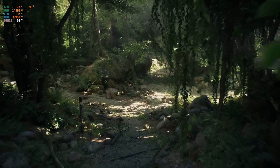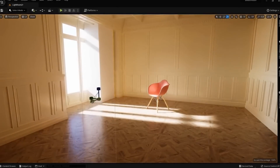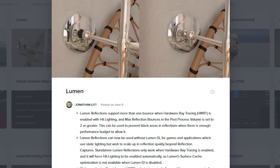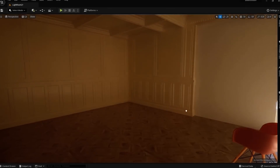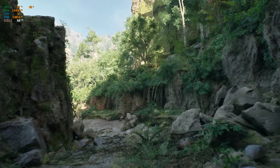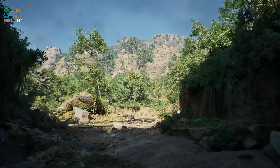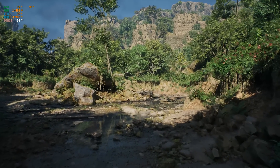Lumen is also getting a couple of new updates in 5.3. Lumen reflections now support more than one bounce when hardware ray tracing is enabled with hit lighting and max reflection bounces in the post process volume set to two or greater. This can be used to prevent black areas in reflections when there is enough performance budget, as you can see in the image. Lumen reflections can now also be used without Lumen global illumination for games that want static lighting but also want to scale up reflection quality beyond reflection capture. They've also made significant hardware ray tracing optimizations including enabling async compute by default on consoles.